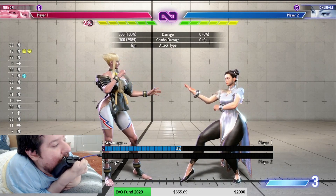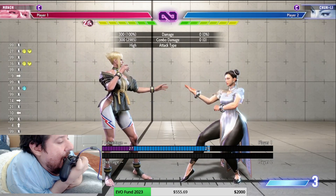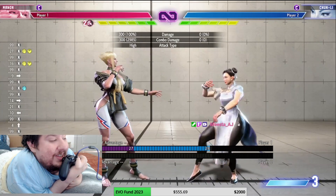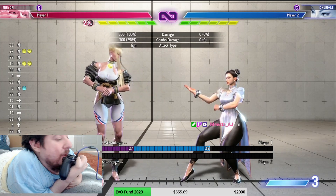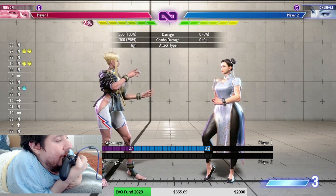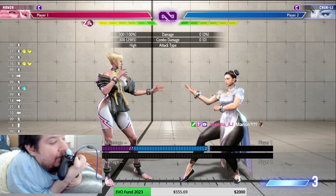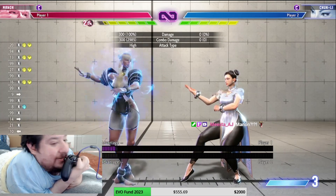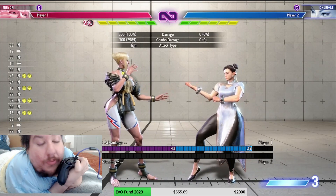What's going on everybody, this is Brolylegs here and we have Street Fighter 6 — it just came out and I am going to be showcasing Manon. Manon is a character I wanted to play since she got released, same as when Street Fighter 5 came out and I wanted to play Karen. Today we're going to do an in-depth first impression tutorial. If you guys have questions make sure you like and comment below the video and subscribe to the channel. I'm using a Victrix Pro — I am NOT sponsored by Victrix.